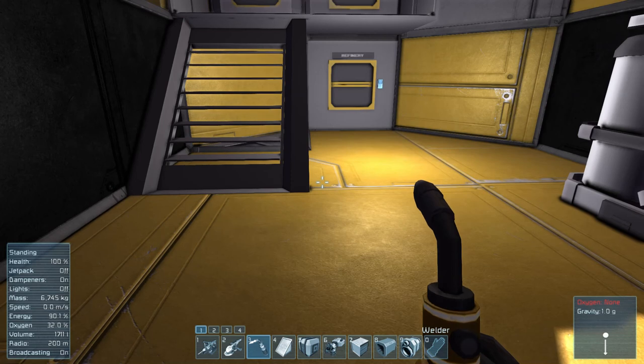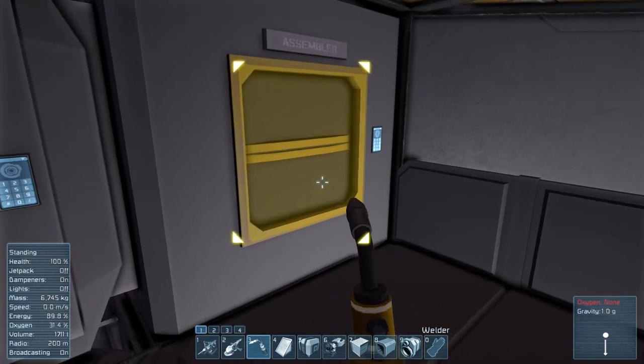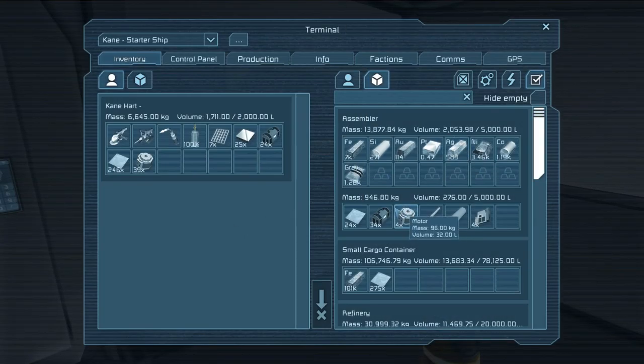Hello ladies and gentlemen, welcome to episode 4 of Let's Play Space Engineers. Today we're here on our ship — I just made enough parts hopefully for those connectors we were talking about last time, so let's go grab them, shall we?